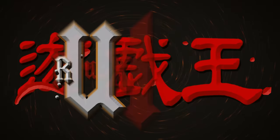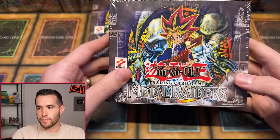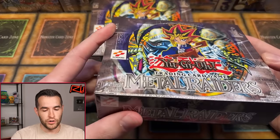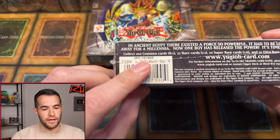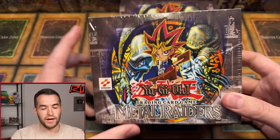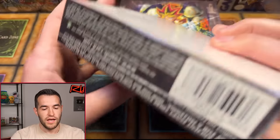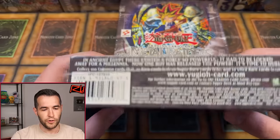In today's video, we're opening not one but two first edition Metal Raiders booster boxes. Let's take a look at both of them. We have a first edition Metal Raiders — this is the retail box. If you get retail Metal Raiders, it'll be 101-855, so that means you can get Thousand Dragon. That's the only difference. Then we have the hobby box, which is Gate Guardian. Beautiful looking boxes.